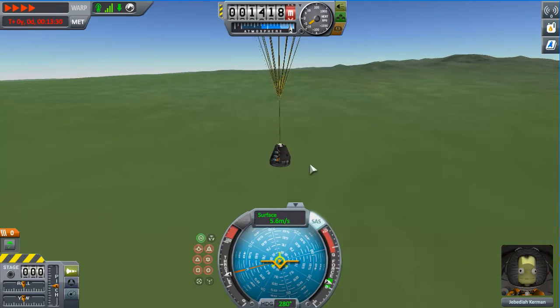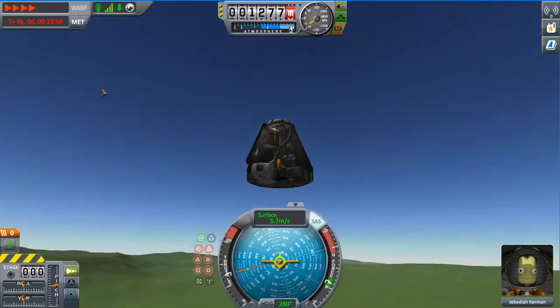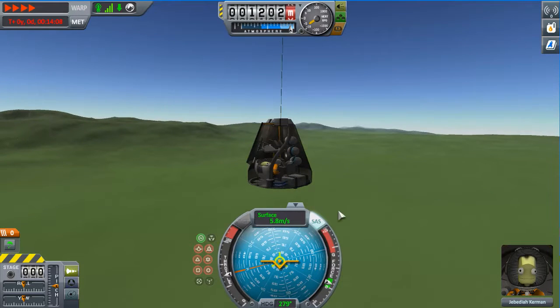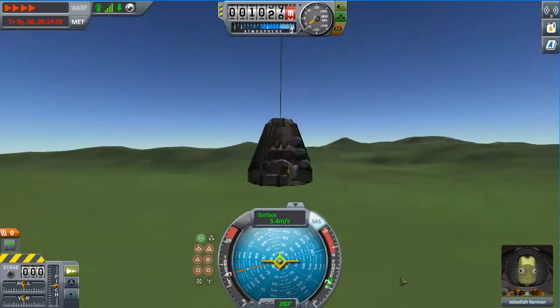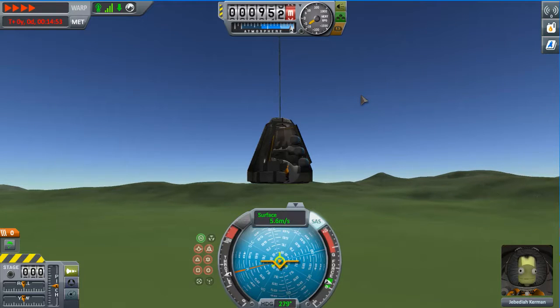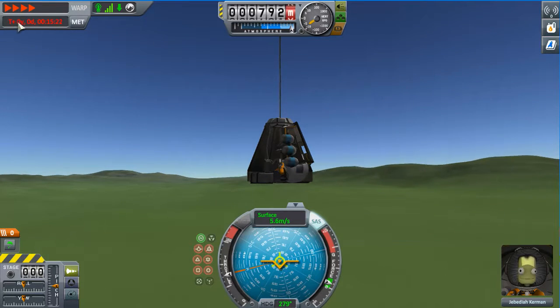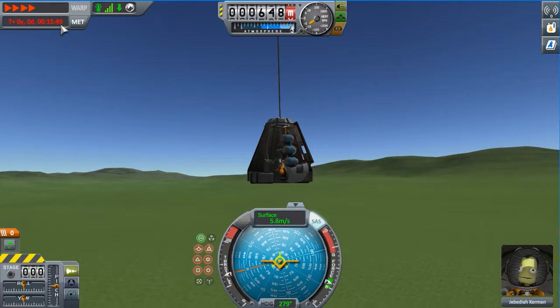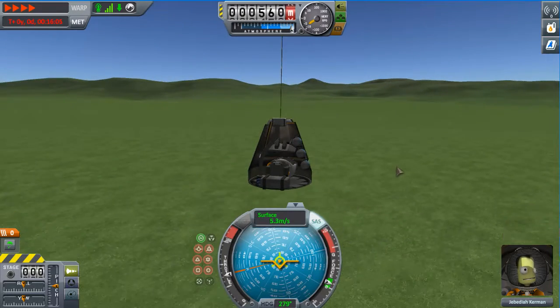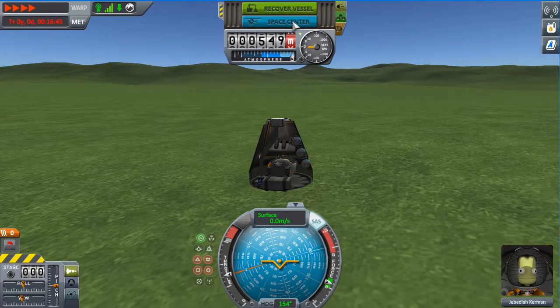If you want to see what it looks like inside, click this button off to the side — it shows the interior overlay so you can see the Kerbal just looking straight up. He's probably having a nice ride. We're almost done, almost about to land. This is basically how to build and launch a basic spacecraft. Keep in mind the altitude shown is above sea level, so you might be closer to the ground than you think. Now we're going to hit recover vessel.